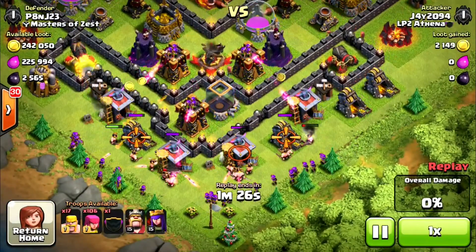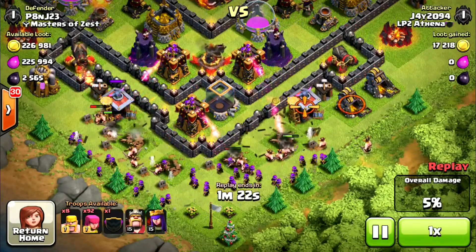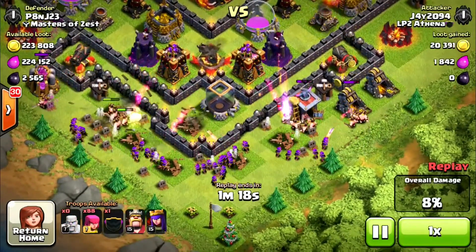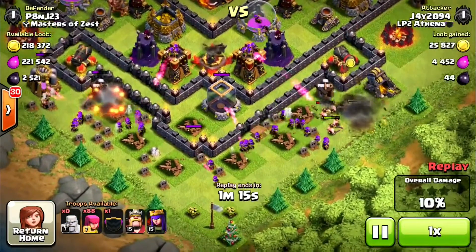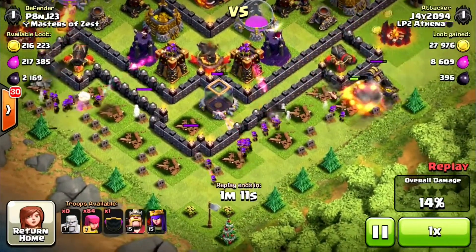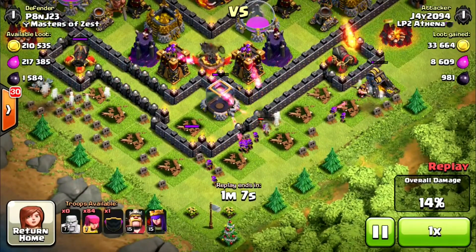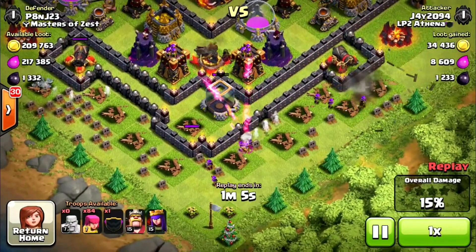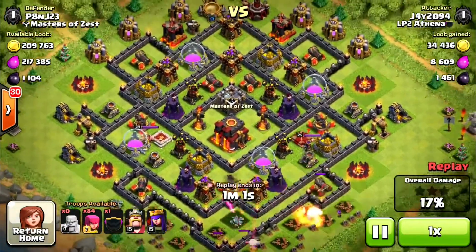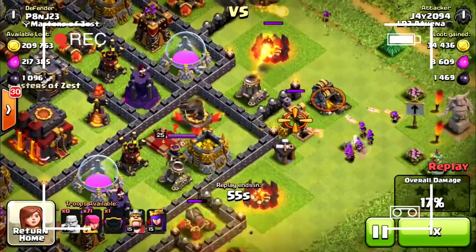I basically want to get my king and my queen to level 20 as soon as I can — as you can see they're only level 15 at the minute, so I'm looking for a lot of dark elixir. My archers are doing well just taking out that storage, and there's some drills around the outside as well. I'm just going to spread some troops around the right hand side to take out that drill.